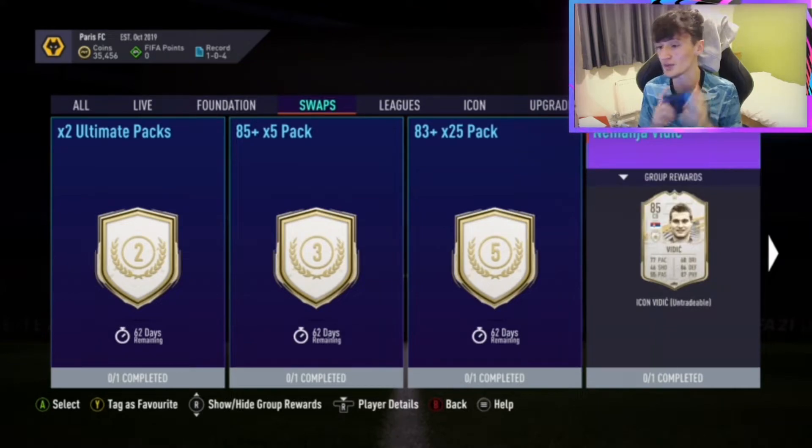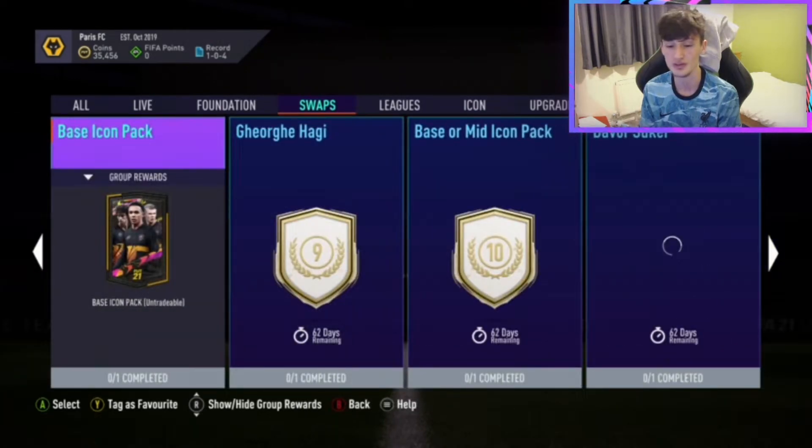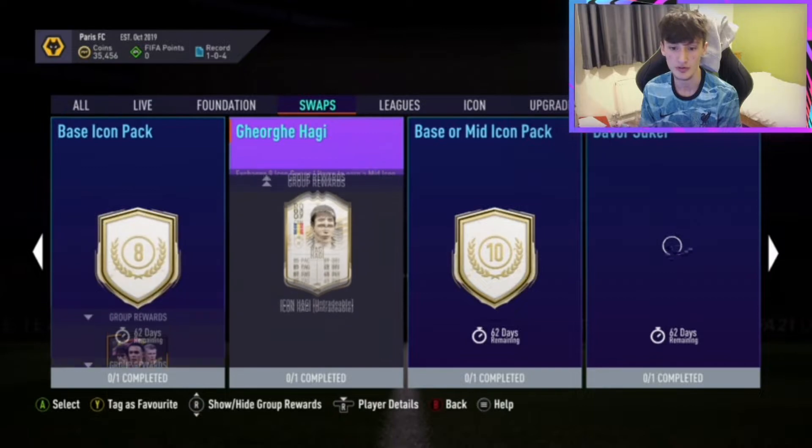Also got Vidich there, which in my opinion, unless any pros watching have used Vidich and say it's unreal, in terms of just looking at its stats, Vidich is definitely a no-go unless maybe you're a United fan. I just don't see them being meta for too long — when they bring more promo cards out, especially how many promos they do these days, any value will drop massively and it'll just get outplayed by new promo cards.